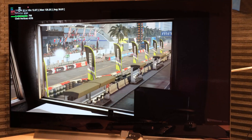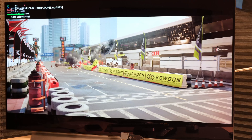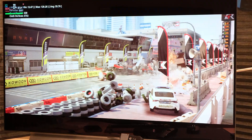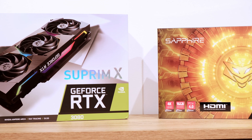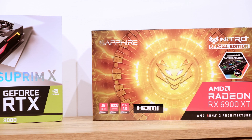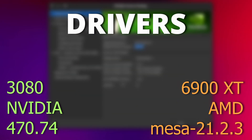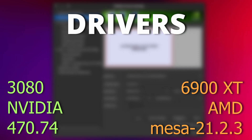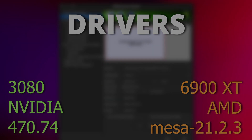The measurements are taken using MangoHud's built-in logging capabilities. For games with a built-in benchmark, I captured data from the initial stabilization point until the end. For games without a built-in benchmark, I captured one minute of gameplay data. The 3080 and 6900 XT are not meant to be directly comparable — the 6900 XT clearly has more raw performance. The Nvidia driver version tested is 470.74 and Mesa version for the 6900 XT is 21.2.3.